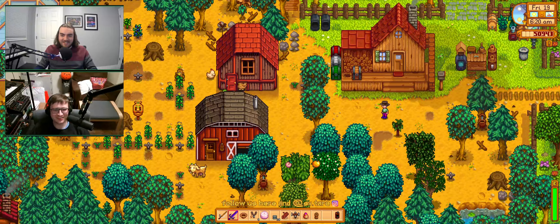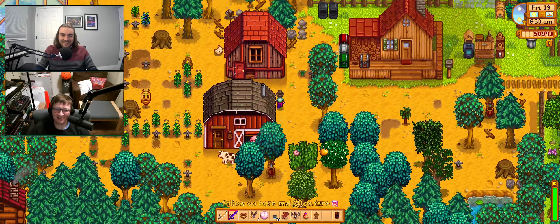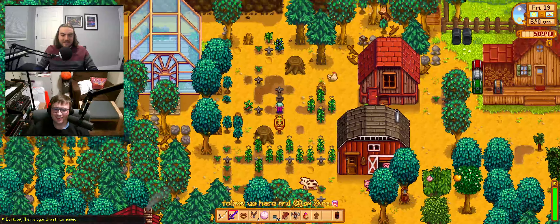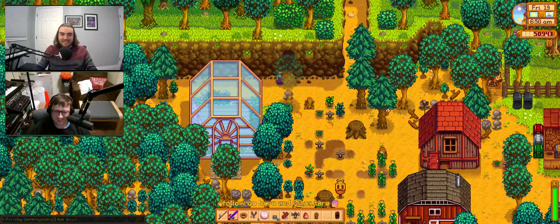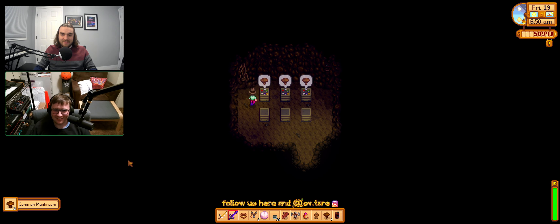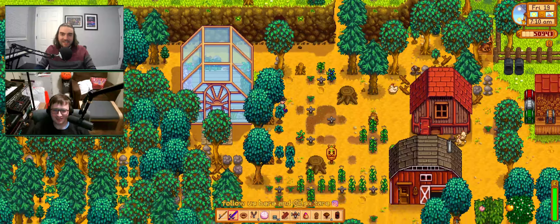The stream opens with a technical mishap - Berkeley had already started streaming before Jared was ready. Jared asks everyone in chat to tell Berkeley they can hear him. After a brief embarrassed acknowledgment that it's unprofessional, they get settled. Jared greets the audience with 'Howdy howdy howdy, all you cool cats and kittens,' introducing their Stardew Valley 'Tools Aren't Real' edition stream, noting the greenhouse is offscreen because he panicked and ran into a cave when the connection failed.